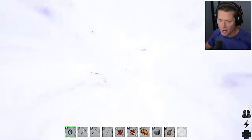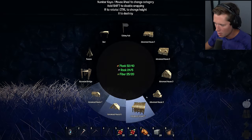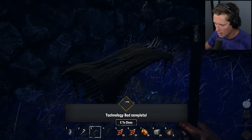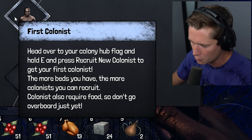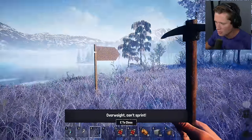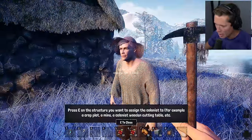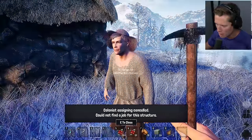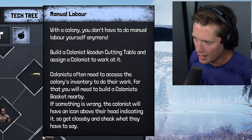Back to the colonial era to put beds in the new house. Going to build a bed — place it down with the pickaxe. Now we've got a new piece of technology. Head over to your colony hub flag, hold E, and press recruit new colonists — the more beds you have, the more colonists you can recruit, but they require food so don't go overboard. Recruited our first colonist. I can assign a job: press E on the structure you want to assign them to, like a crop plot or wooden cutting table.